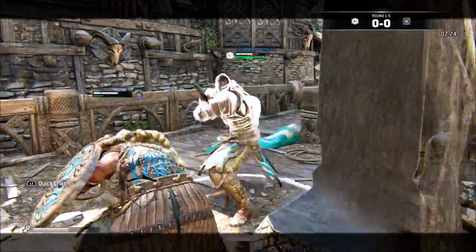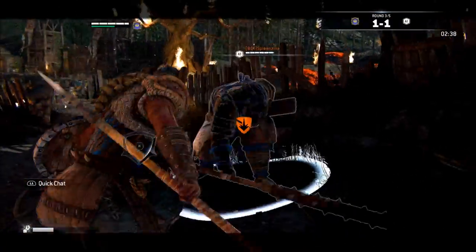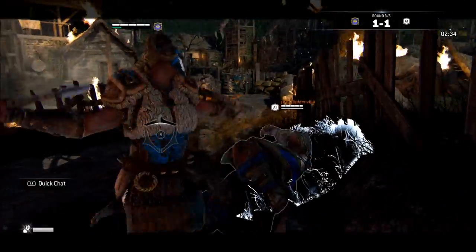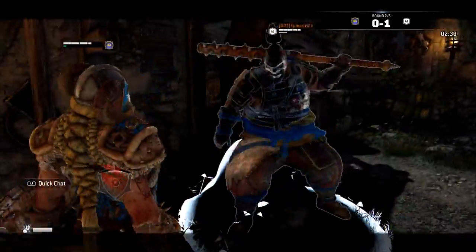That said, there are two caveats to this. One, you will need almost full stamina to do this — the whole sequence runs you about 80% of your stamina. And another thing is if you are too close to a wall, the sweep can actually bounce off the wall, ruining your combo, so it's just something to keep in mind.